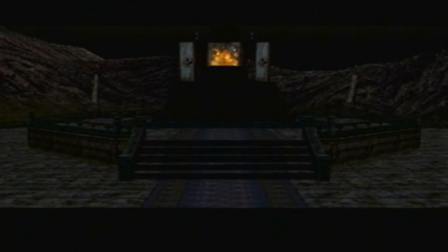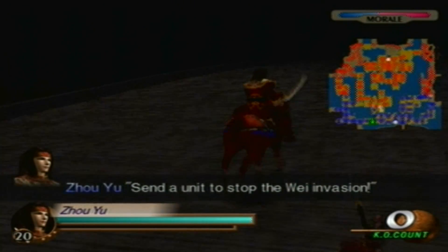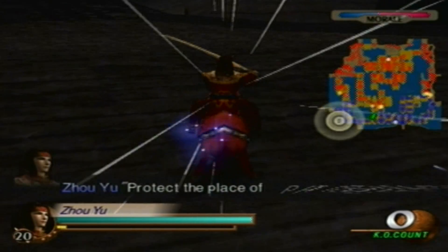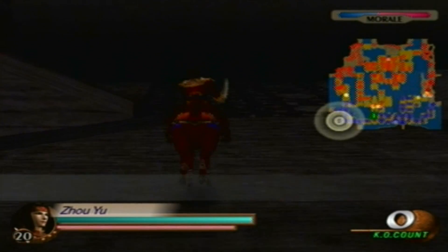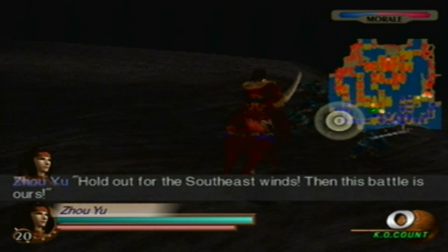Send a unit to stop the Wei invasion. Protect the place of prayers as well. Hold out for the southeast winds, then the battle is ours.